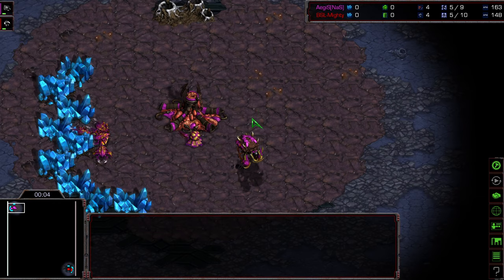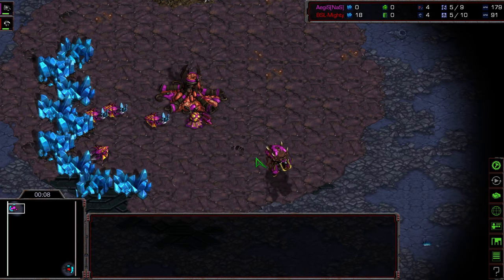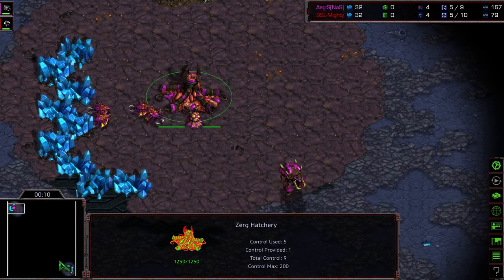Commentary done by Diggity. This is going to be Overwatch. Mighty is on the verge of a championship if he can pull this match out. Aegis is in the upper left-hand corner as the pink Zerg, and Mighty is in the bottom right-hand corner.